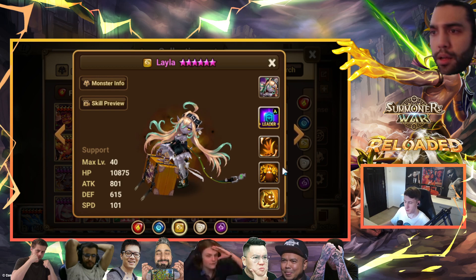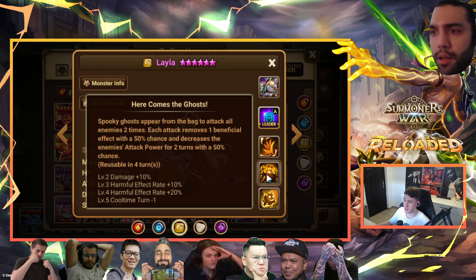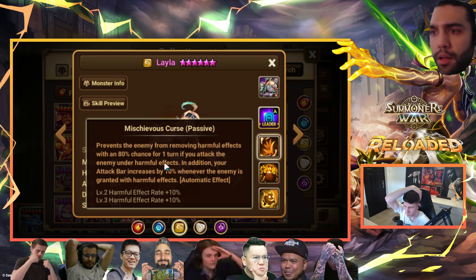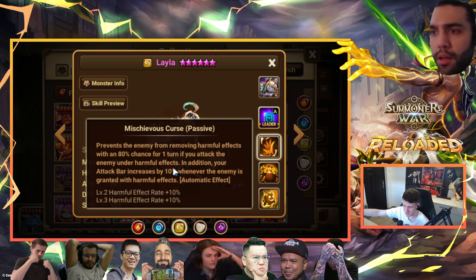Next is Leila — supposedly the best one right now out of the normal elements. I like it, it's not bad. Second skill is amazing. Third skill: prevents the enemy from removing harmful effects with an 80% chance for one turn, and if you attack an enemy already under harmful effects it's 100% once skilled up. In addition, your attack bar increases by 10% for every enemy granted with harmful effects.